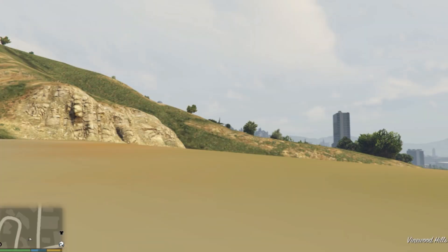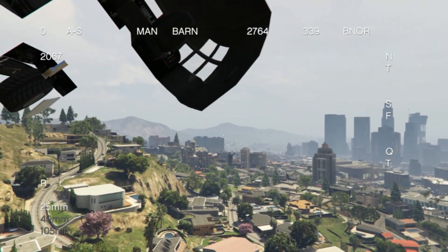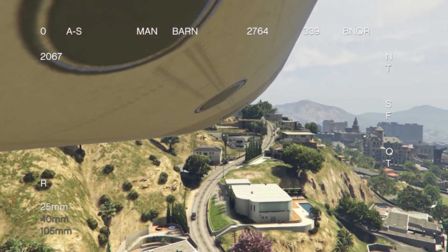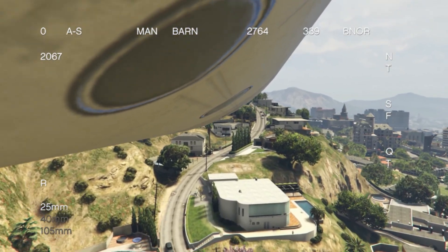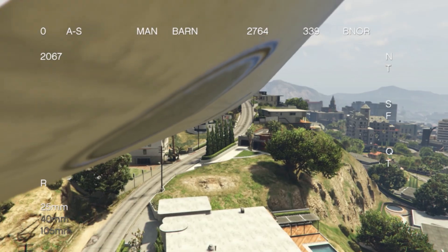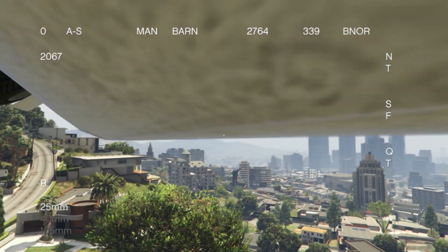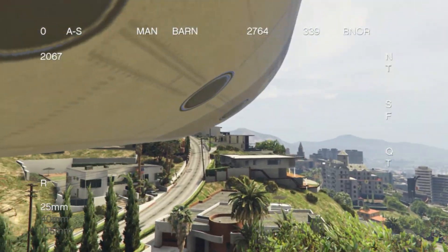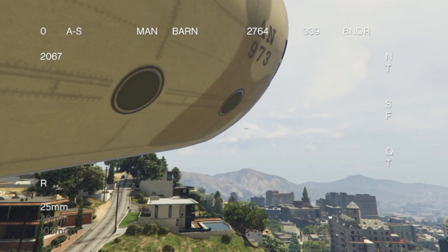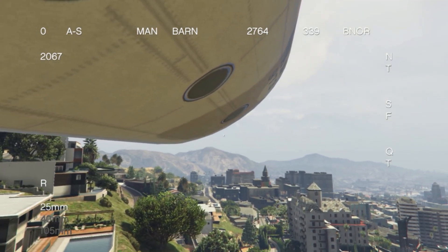We also have a cinematic mode — activate that by hitting R on your keyboard. It puts down a stationary camera that looks at your AC-130 from a random location on the map. Since we're at an elevated peak it's putting the camera on the opposite side of the mountain, so it doesn't show anything. But if you're in the city, you have a chance of seeing your AC-130 from the ground.